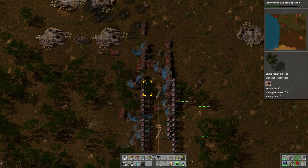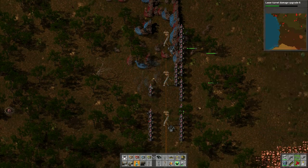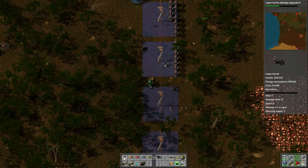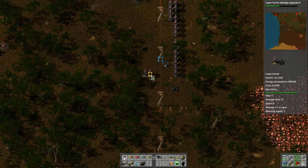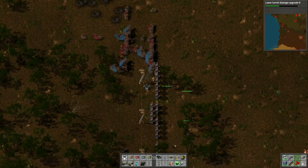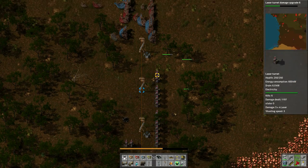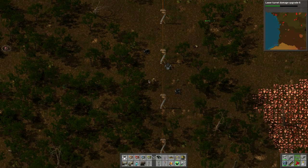Let's place a light here and pick all this stuff up. Is there anything to place? A couple of these guys so we can repair them. Let's pick this stuff up — I'm going to leave these power poles out here because we might need them to expand further, who knows.